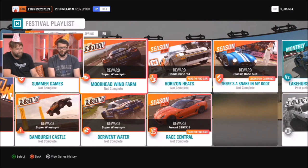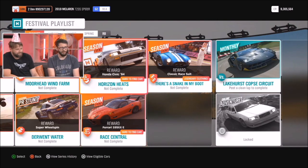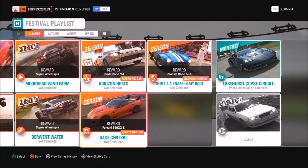If you're just starting out at Horizon and you're after that yellow wristband in the Horizon Heats, you can pick up a Honda Civic '84. Fans will remember that Darius Flint used to drive the Ferrari 599, so you'll be able to grab that from a championship called Race Central. This is the second time the 599's been up for grabs — it's one of our returning reward cars and a little easier to get this time.